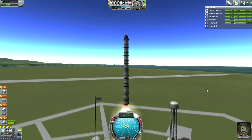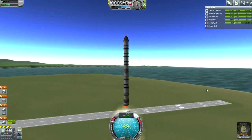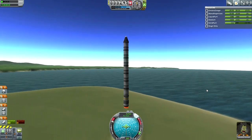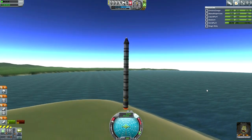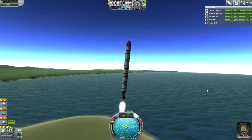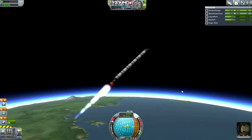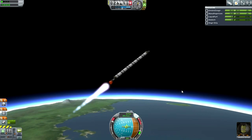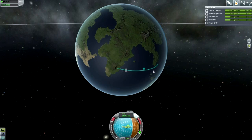Jeb heads for orbit — booster ignited, SAS on. The only SAS available is from the command pod, the only reaction control power we have right now. I was aware of destructible buildings, so I tilted a bit to help the separated booster avoid hitting the launch pad. I'm not sure if damage is cumulative but it's easy enough to get into orbit with this, so I won't belabor the point.